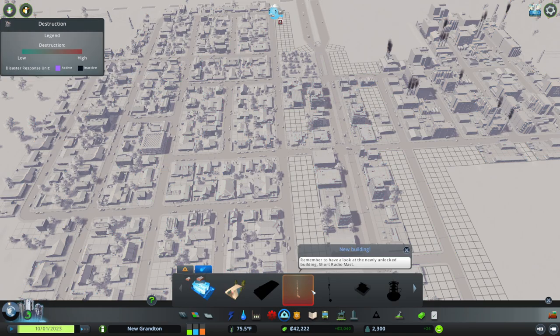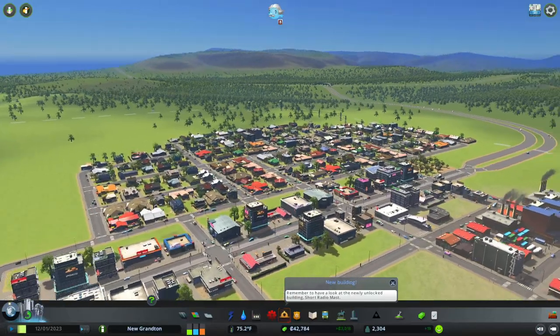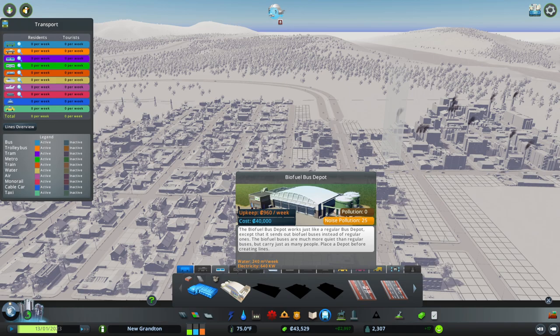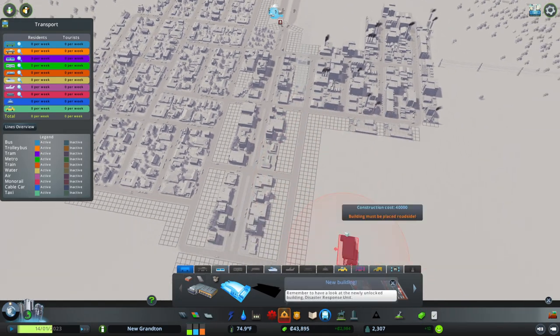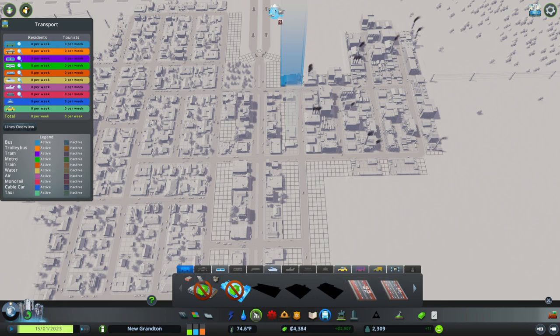We've got disasters on — we might need these. Disasters are going to be a thing. Hopefully it doesn't throw a meteor at us this early on — that would be rather miserable. Let's get our buses done. I'm really tempted to go with the biofuel depot, and in fact we're going to do it. It is noisy, so we want to keep it out of the way. It doesn't really matter where it goes because they just go on whatever lines we put them on. Let's put it in there and create our first bus service.